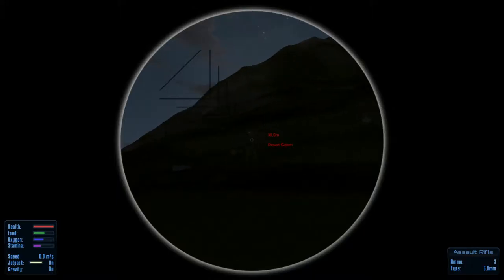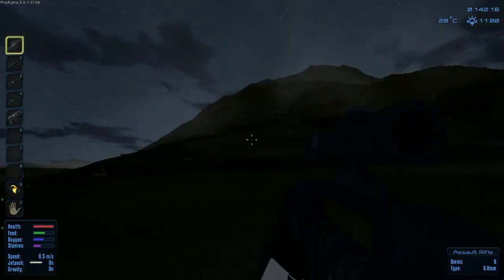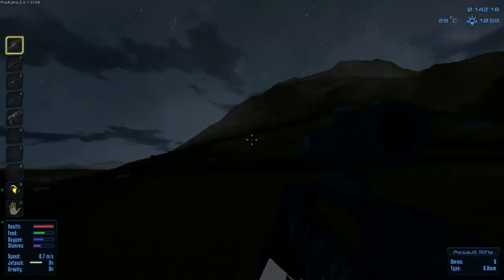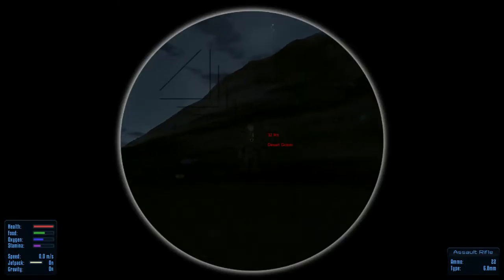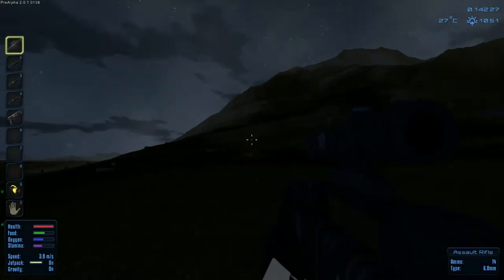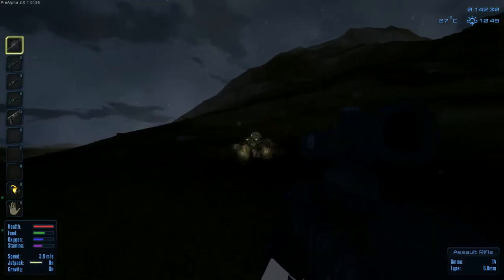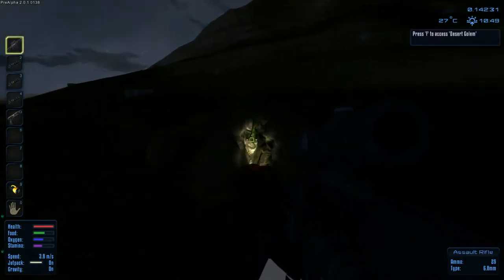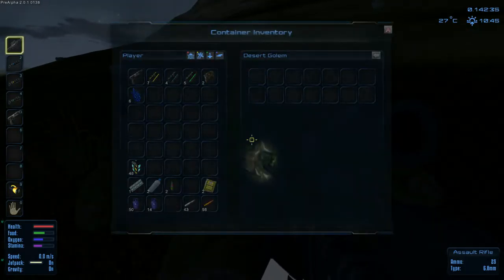Looky look at this. Am I going to kill him? That's one clip. Let's see here. Bang. That's not too bad at all. Let's see what this guy has - this rock golem or desert golem. Hope he has some goodies. He has some ore and crushed stone. That's so cool.